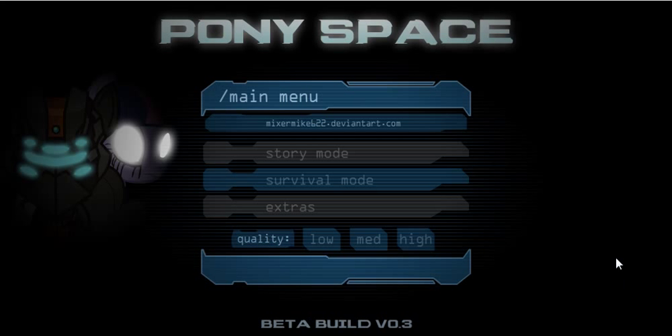Cross my heart and hope to fly, stick a needle in your eye. This is Pony Space, or at least it's an early demo kind of thingy of it. It's a My Little Pony slash Dead Space crossover kind of thingy, and it's made by MixerMike622 on DeviantArt.com.